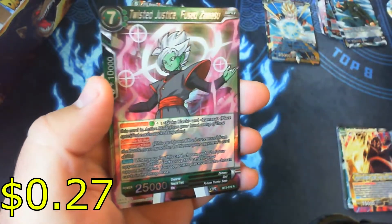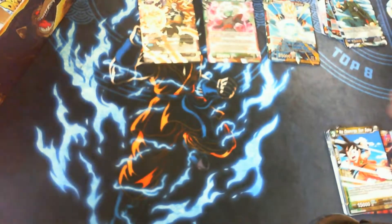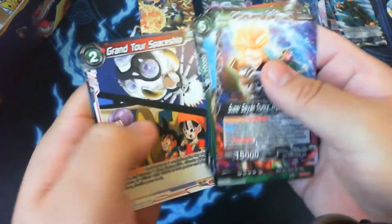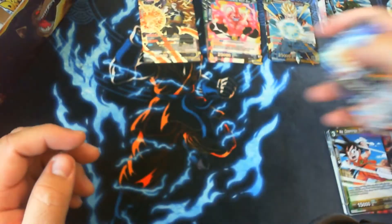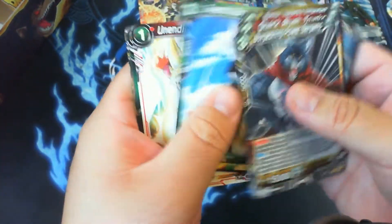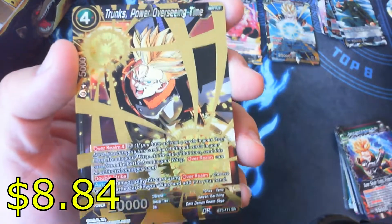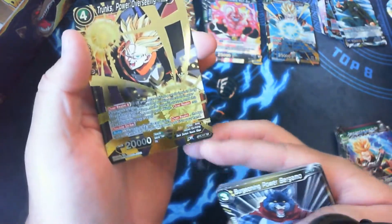All right, Twisted Justice Fuu — you can be running the Veggie Package I guess. Maybe getting another Fuu would be nice; now we have one of those. Super rare Fuu, all right. So we have a Power Absorbing Majin Boo as our rare. Next up — Trunks' Power Overseeing Time, very good to combo with a Dark Plot. Very good card, happy with that super rare.